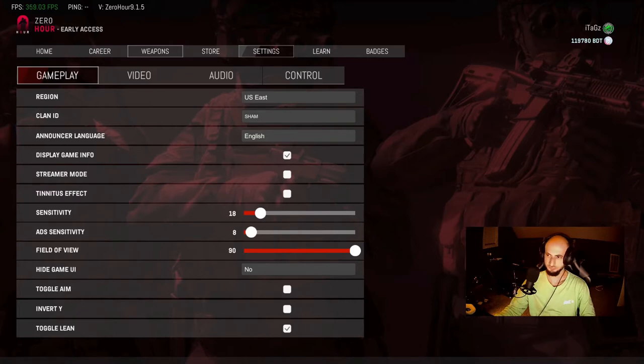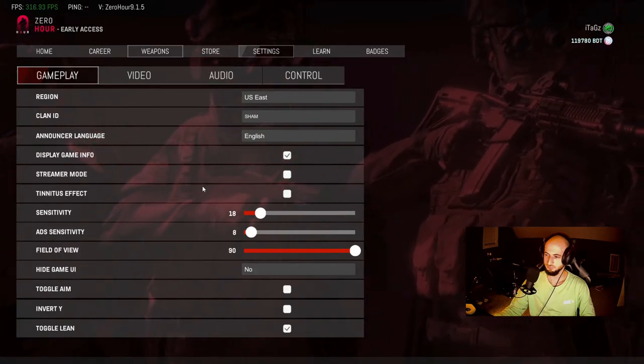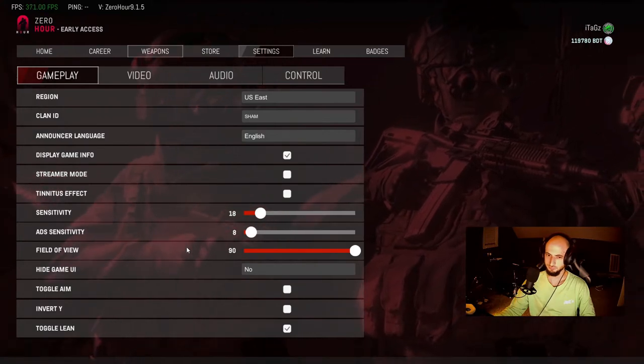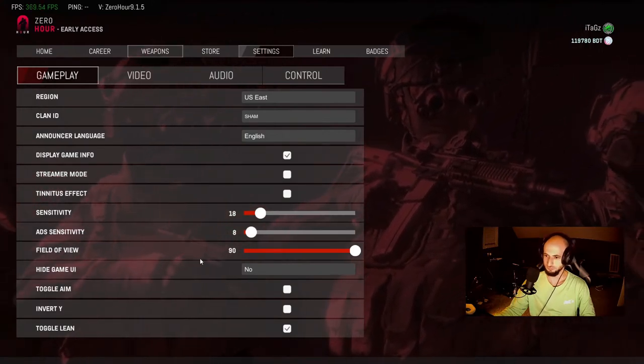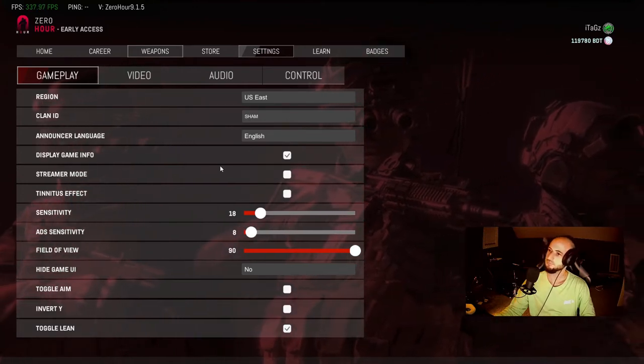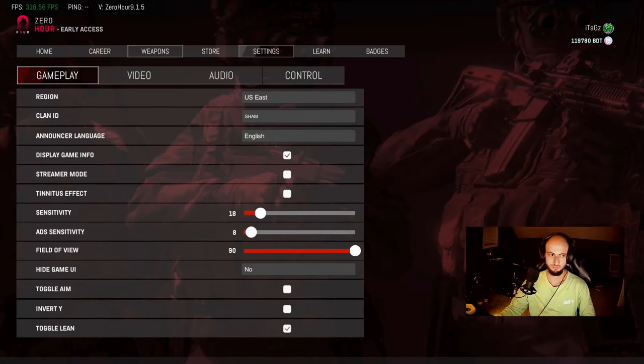Next you have your sensitivity settings. With these it's all about comfort levels, but I would suggest trying to keep your ADS sensitivity lower than your standard sensitivity. This allows you to whip around fast without aiming, and then once you acquire your target and pull up your gun, you can focus on accurate shots with less jitter, because your sensitivity is a little bit slower when you're actually aimed down sights.